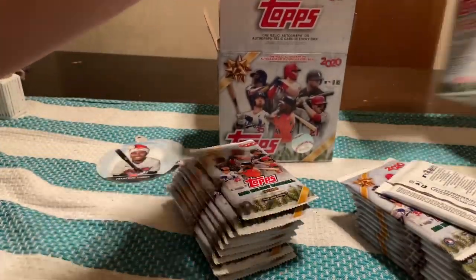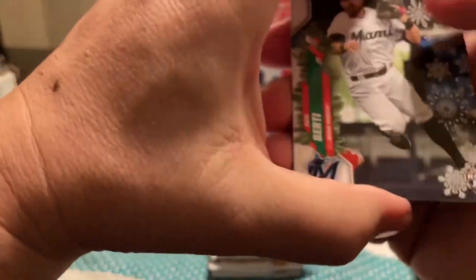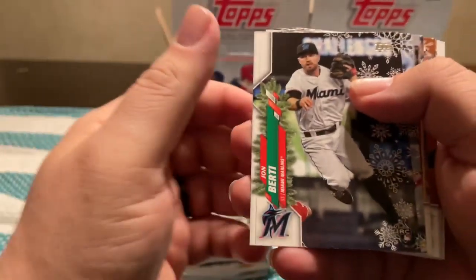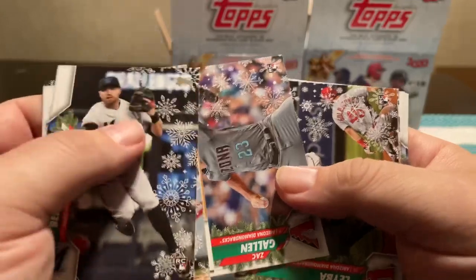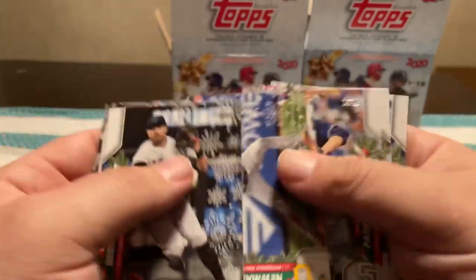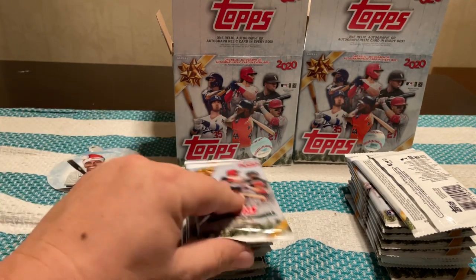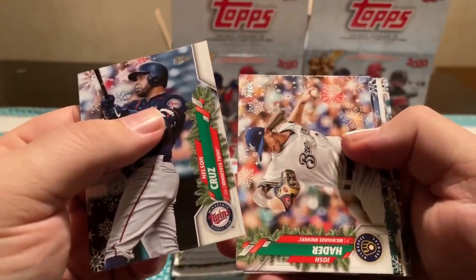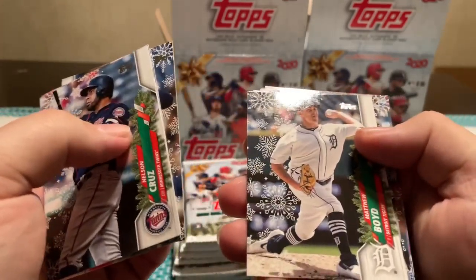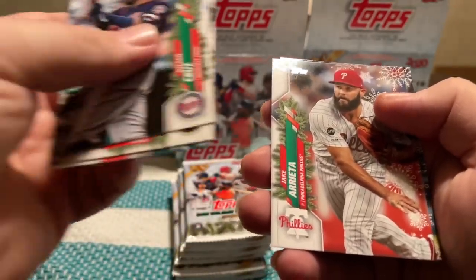We'll get through this video quick. There are so many short prints and I don't know all of them, I'll just try to do my best. John Bertie, Mitch Garber, Jack Mayfield, Zach Allen, Domingo Laba — it's kind of hard to see the rookie symbols. Paul Goldschmidt, Kevin Newman, Chris Paddock, Brendon Rogers, and Jordan Alvarez — I'm hoping for big things from him this year. Nelson Cruz, Josh Hader, Kershaw, Snell, Boyd, Edwin Rios, Tony Gonsolin, Shun Yamaguchi, Jake Arrieta, and Corey Seager.